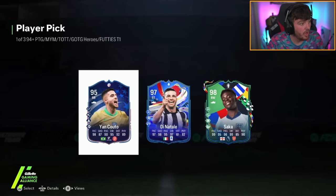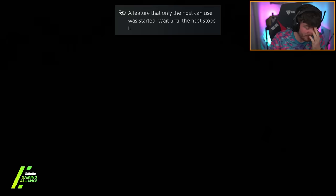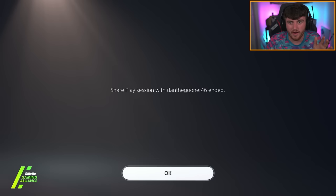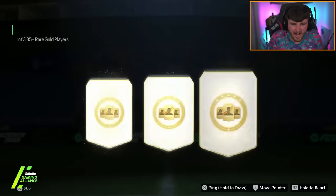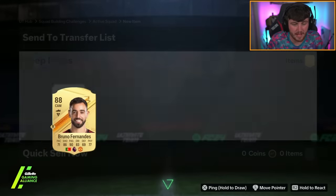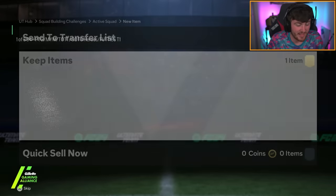Oh my word. That's actually nuts. Dan Laguna has been trying to get Saka — he's ended the share play because he's terrified I'm going to pick the wrong player. He's wanted Saka for so long. Di Natale in there as well is crazy, by the way. GG. 85 plus pick — not a single special card there, but who's getting this last 94 plus? That last 94 pick was crazy.